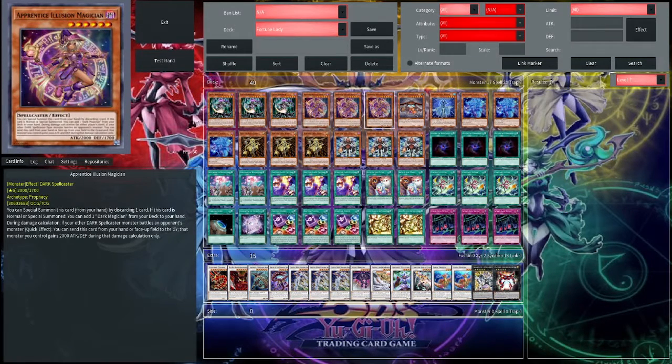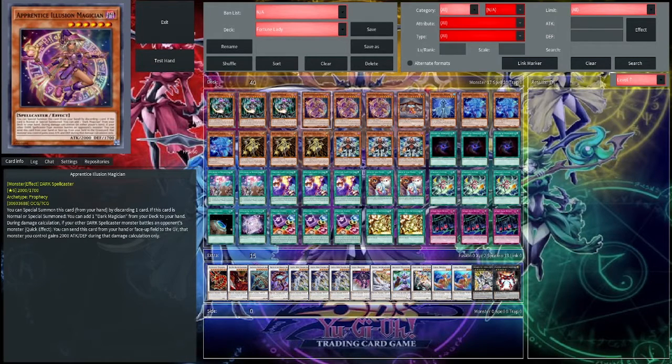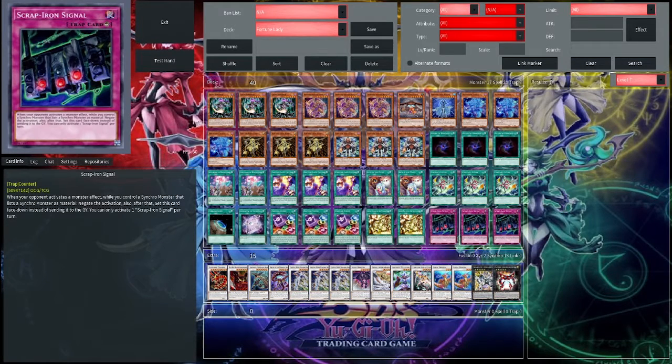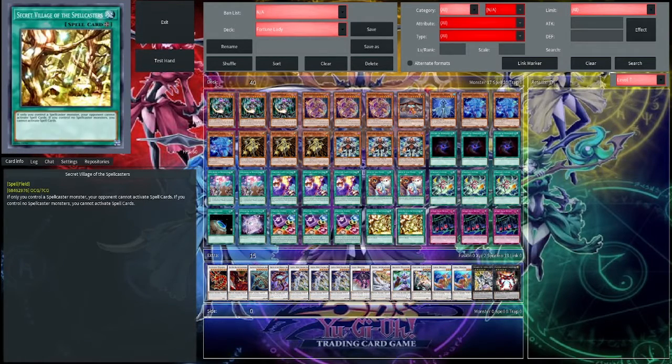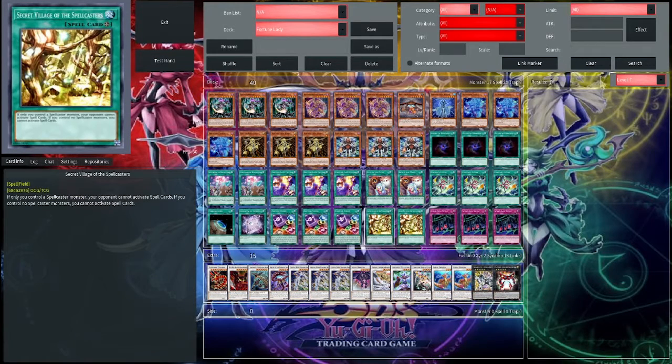The easiest and most reliable level 6 spell casters are all spell casters, which with Secret Village means they can just get rid of it. If we get the ideal board of Signal, Secret Village, Crystal Wing, and Soul Kin — you're realistically not going to break through it with any deck. You can't use Dark Ruler No More since Secret Village prevents spells in general. You can't even use Droplets, because even if you discard Droplets to negate, you cannot activate spells — they're not negated, you simply cannot activate them. That's why Secret Village is really devastating.